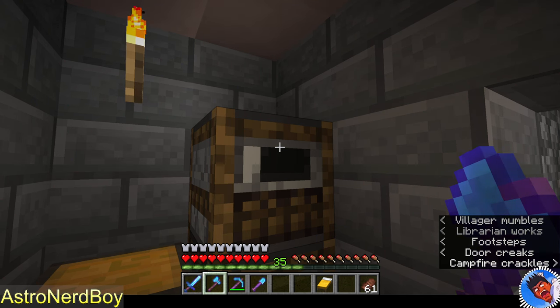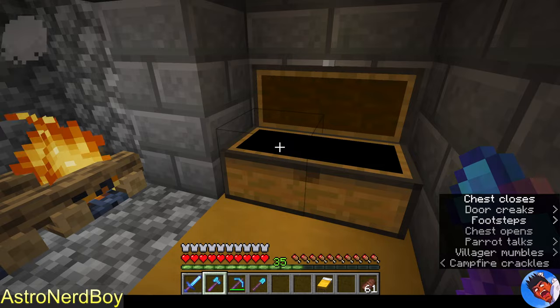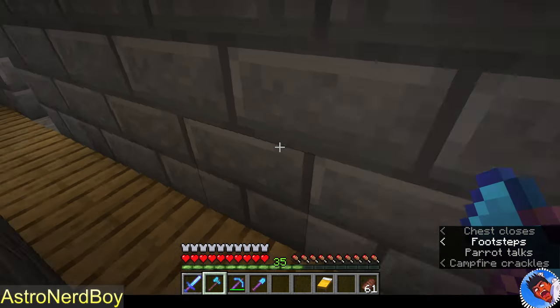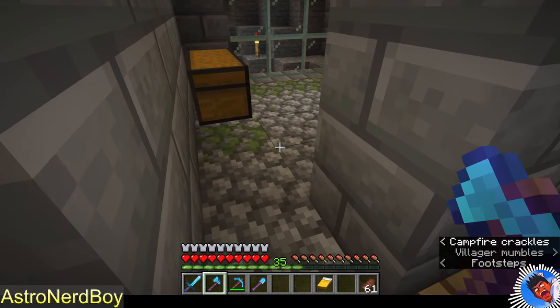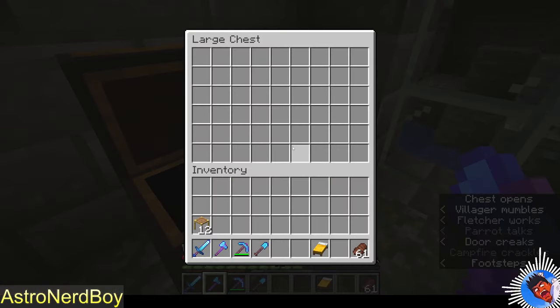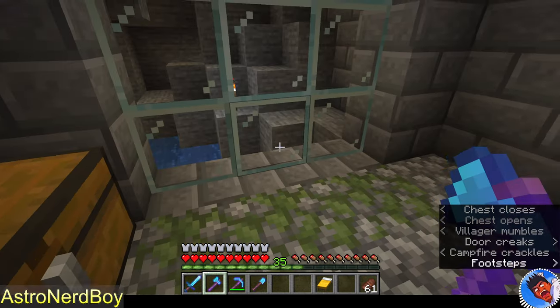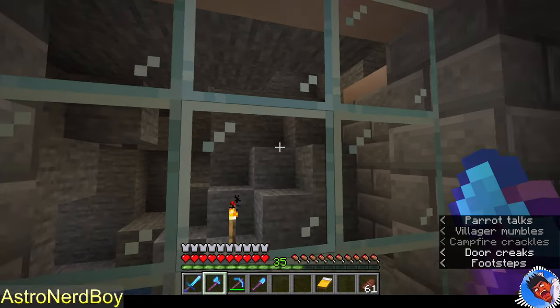I thought I heard a pillager for a second there, but I don't see one. We've got plenty of food, and because of that sword I killed a bunch of cows. The crafting room — this is where I can dump stuff for temporary storage when crafting.